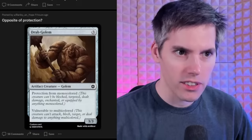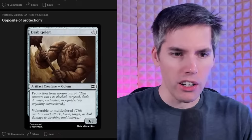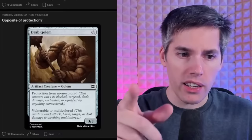Today we're rating custom Magic the Gathering cards. Let's start with Drab Golem — a 3 generic 3/3 golem with Protection from Monocolor. So this creature can't be blocked, targeted, dealt damage, enchanted, or equipped by anything Monocolor.